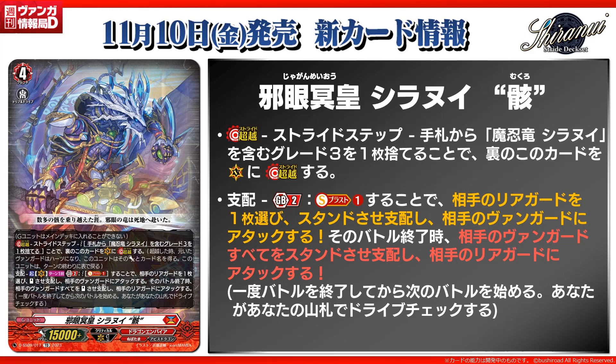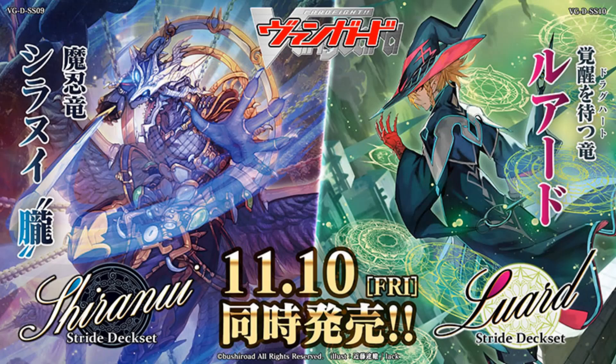Considering that we don't have other strides that over-dominate your opponent's rearguards, this isn't as much of a problem as the original. Because in the original lineup, we had Mujin Lord, which wants to keep all your opponent's rearguards, and Mukuro that basically dominates the vanguard and kills everything. But since that doesn't exist in D, at least this doesn't matter as much. But overall, pretty strong — that's it for the new Shiranui Mukuro.